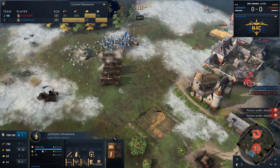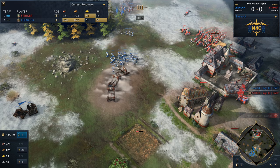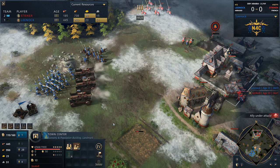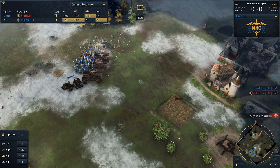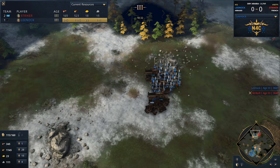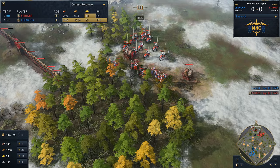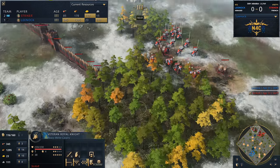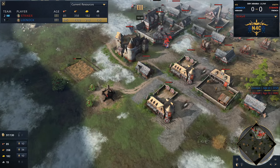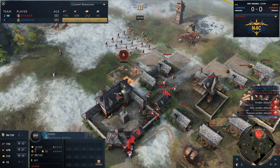I wouldn't be surprised if we start to see some battering rams coming in. One big mistake you can make in a push like this is not bringing a battering ram — it'll soak up that town center fire and force the issue. But we see Lee Nock posturing towards the west of the base now, looking for an angle to come in. Got a thousand wood stacked up there, obviously very cognizant of a flank as well. We did see those Royal Knights moving around up north — they do have the veteran upgrade and there's an option to sally out on the left side, which could give Striker a nice window to potentially jump on those siege weapons.